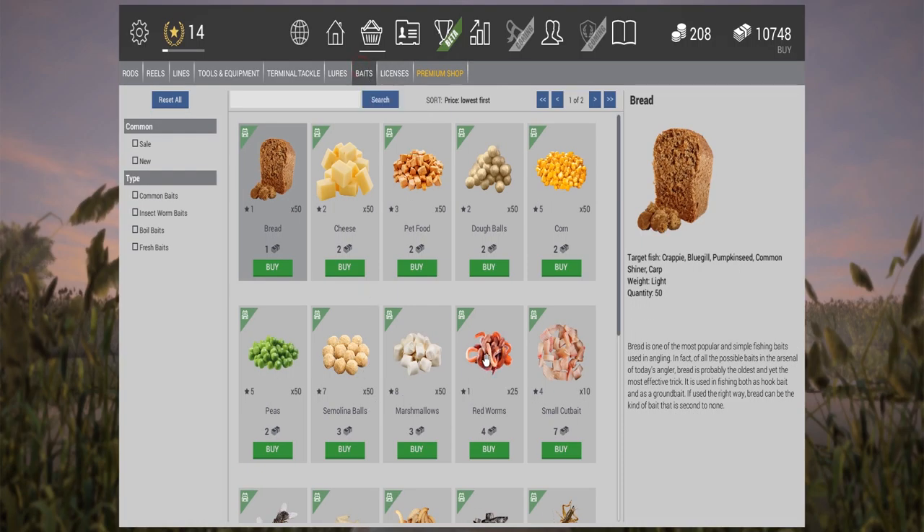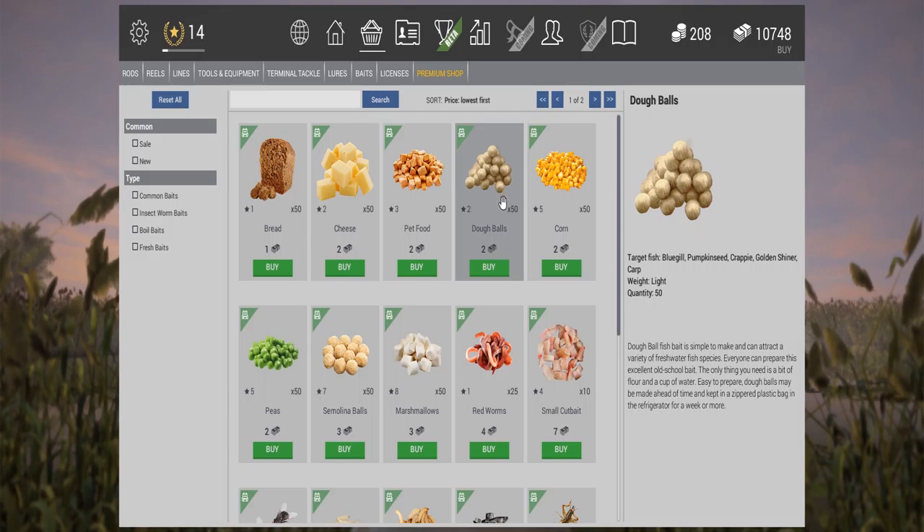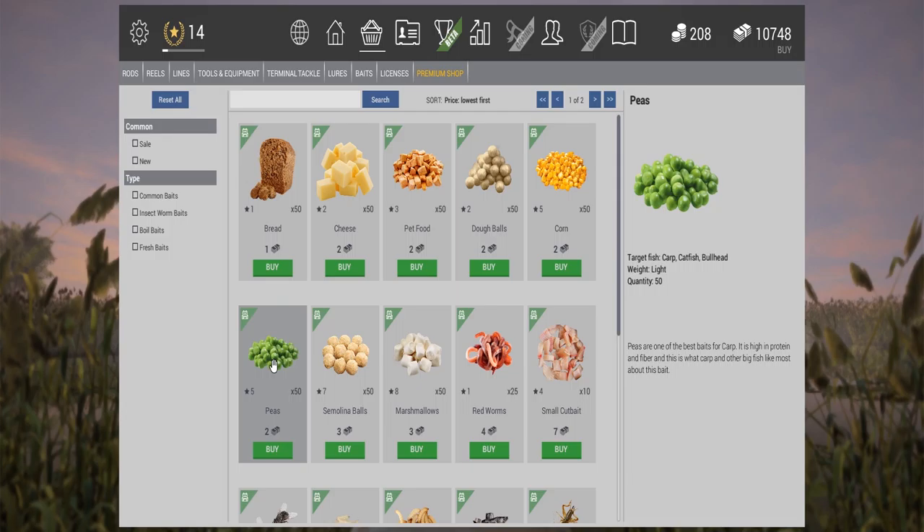Afterwards, once you have all of that, go to bait. You want to get yourself the small cut bait, which is for catfish. If you want, you can also get pet food - still for catfish as well. When you advance from small cut bait to level 5, you get your corn. Corn in lake is the best one to catch catfish and bullhead. Forget about peas because they don't work here - but if you want you can still try. It works a bit but quite slow. You want the small cut bait, which is about seven bucks. Get yourself about 50 pieces - that will be enough.